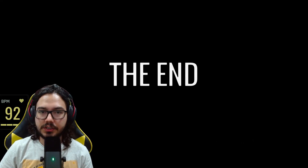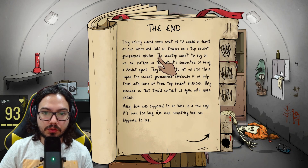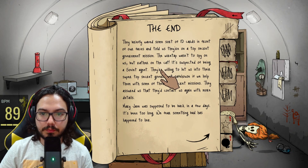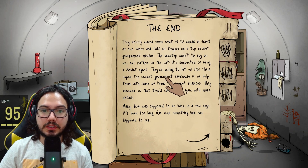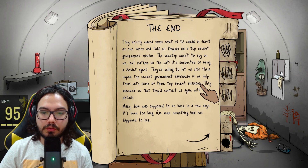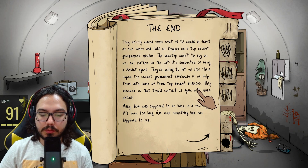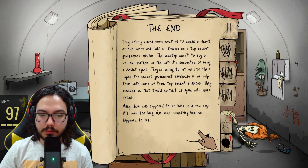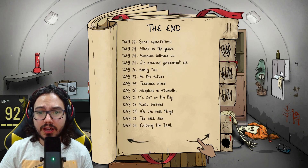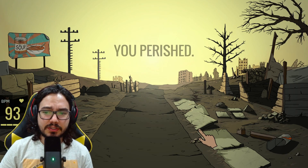They briefly waved some sort of ID cards and told us they're on a top secret government mission. Their wiretap wasn't to spy on us but rather on the cat — it's suspected of being a Soviet agent. They're willing to let us into their super top secret government safe house if we help them with some missions. They assured us they'd contact us again with more details. Mary Jane was supposed to be back in a few days — it's been too long. We fear something bad has happened. Everyone died. I perished after only 42 days.